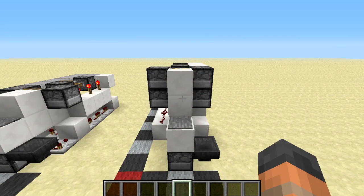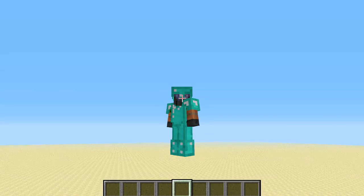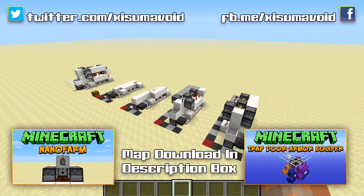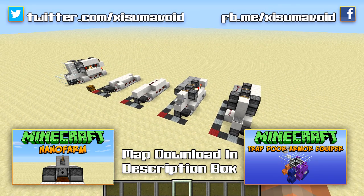Your flush wall armor equipper is now ready to use, as you can see here. If you want to download this world, there is a link in the description box. If you've enjoyed this video, please do give it a thumbs up and help support the channel. But other than that, thank you for watching and I will catch you next time.